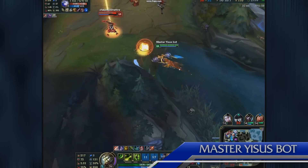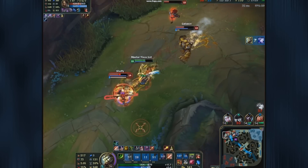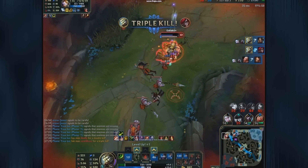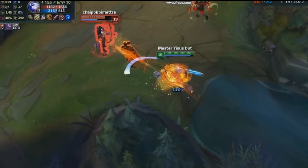Our top outplay starts with Master Yi's bot jumping onto the enemy Ashe. After she flashes, a perfect Alpha Strike dodges the ultimate and closes the distance to finish her off. He jumps onto Nidalee next with an Alpha Strike and uses a Meditate auto attack reset to bring her down. He's able to dodge most of the Katarina damage with a third Alpha Strike, and once she's down, he makes easy work of Blitzcrank, using the final Alpha Strike to pick up an impressive Quadra Kill in this 1v4 fight.